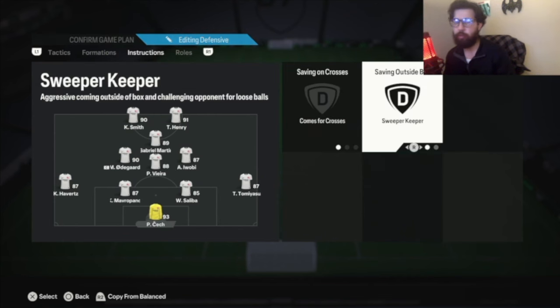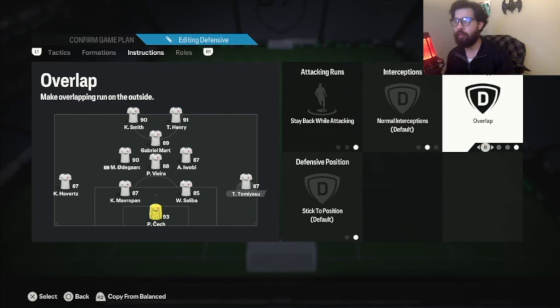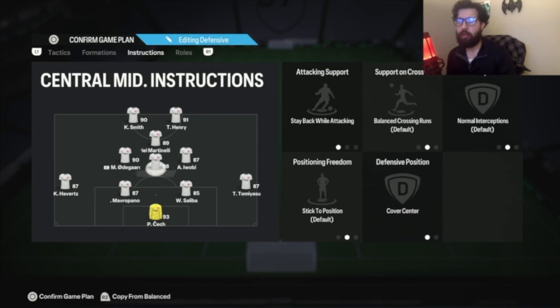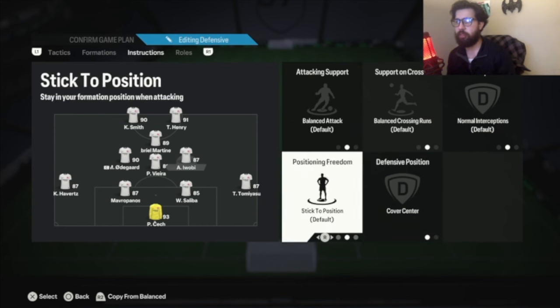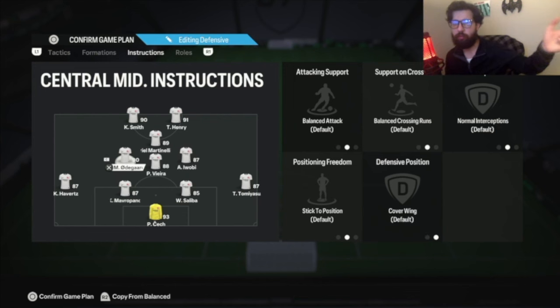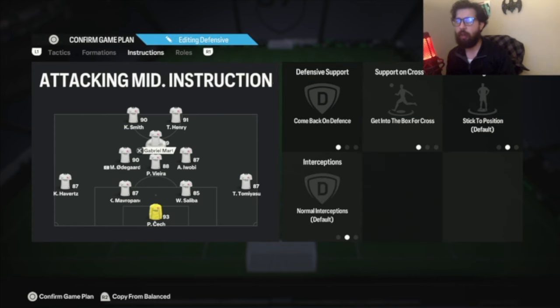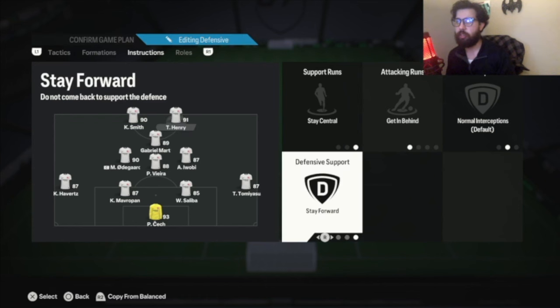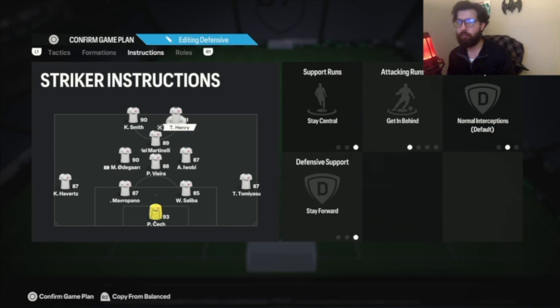Instructions: Goalie comes across — sweeper keeper — because of that whip cross meta. Both center backs stay back. Right back: stay back, overlap, so he doesn't join the attack too much but gives a passing lane. Left back: balance overlap, so he acts like a wing back. Center center mid: stay back while attacking, cover center. Right center mid: balance everything, cover center. So on 4-4-2 defending, both of these become your two center mids. Left center mid: balance everything, cover wing — he'll be in front of your left back. And your CAM will be your right mid when defending on 4-4-2, coming back on defense, getting into the box or crossing. Both strikers: stay central, stay forward, get in behind.